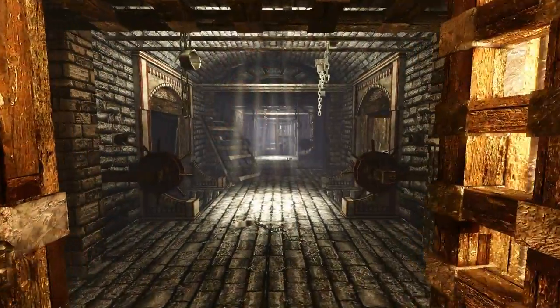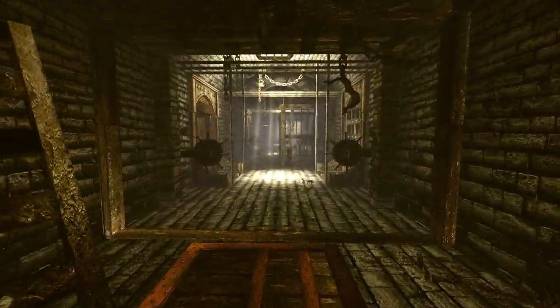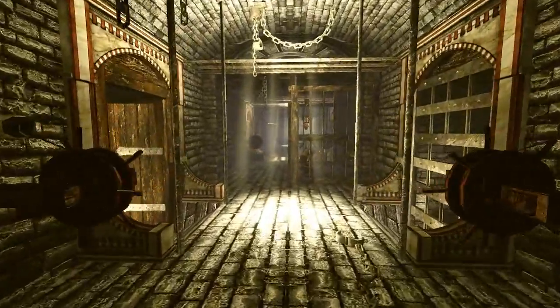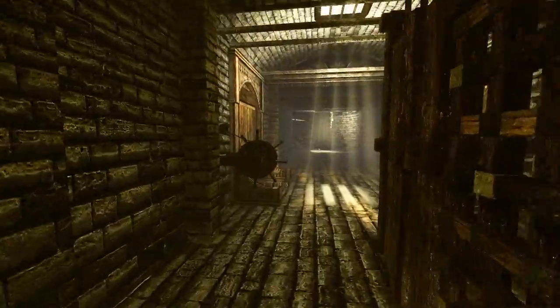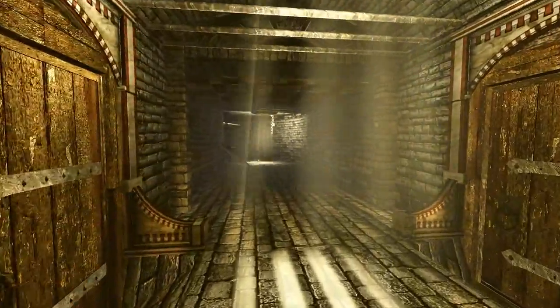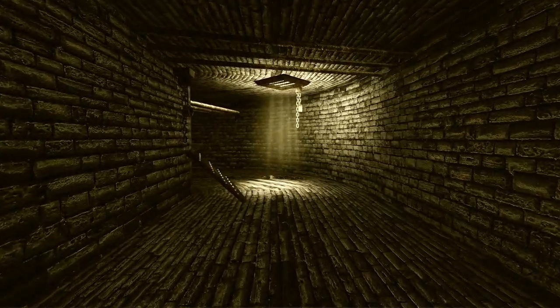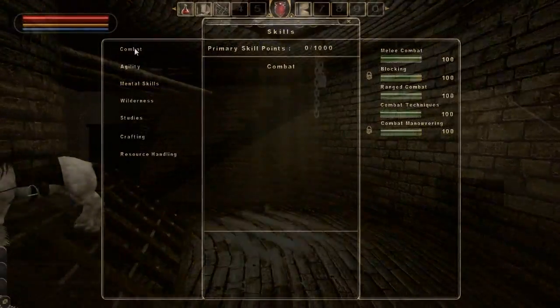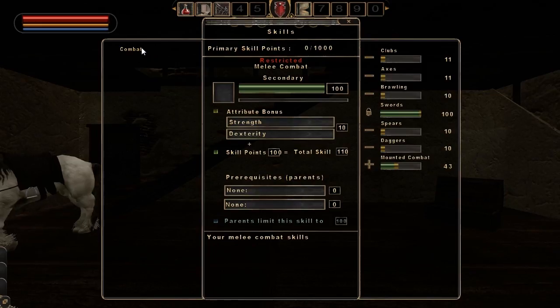At this point in time, size is the second stat after age that cannot be increased or decreased after the character has been created. However, there are plans to add ways in which you can decrease or increase your size. One thing that must be kept in mind is that each of these stats, while perhaps not immediately having a good use, act as bonuses to skills and even increase some skills' effectiveness. It's generally a good idea to have your higher stats be parents of the skills that you plan to use the most. It is the skills that you choose that determine what your character is.